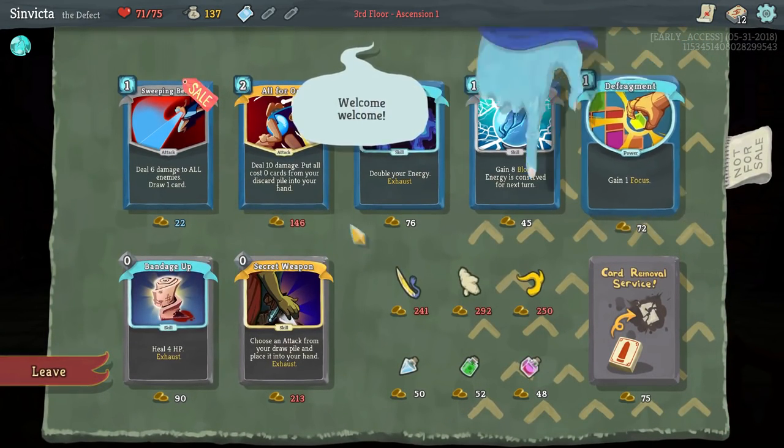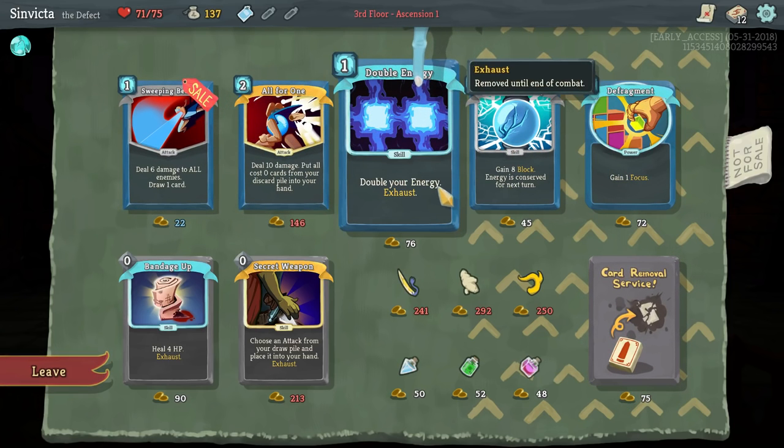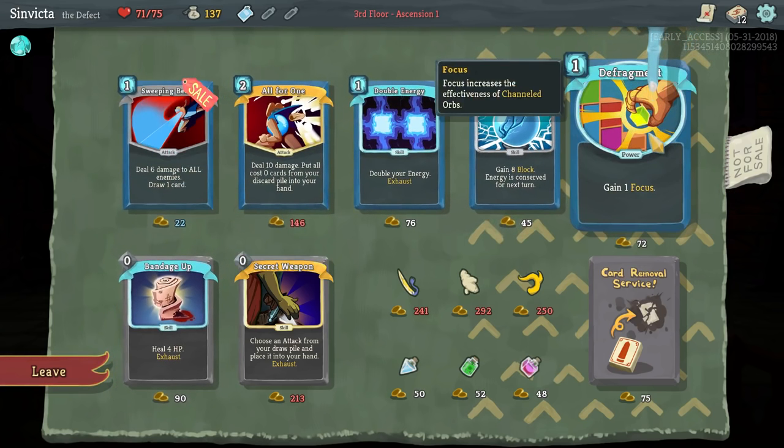Defragment is a fantastic card, and so is All for One. Most of these are pretty good. They got a new graphic for double energy as well. The bandage is also fantastic. But this time around I'm going to go for Defragment.